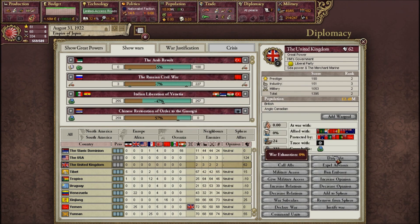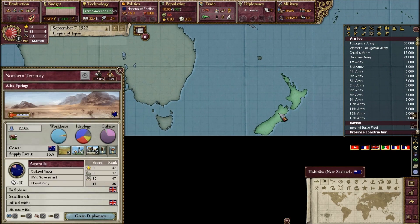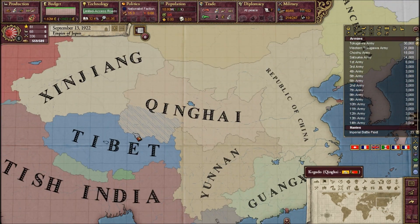What I'm going to do different from what happened in real life is: I'm going to improve my relations with the United Kingdom until I can get a full straight-on alliance, renew my alliance with them, and after that I'll probably invade China — just because.